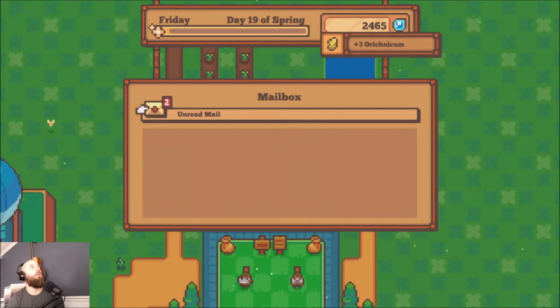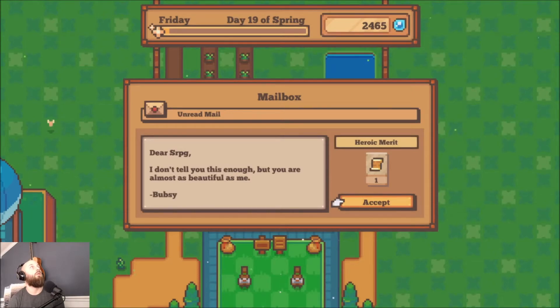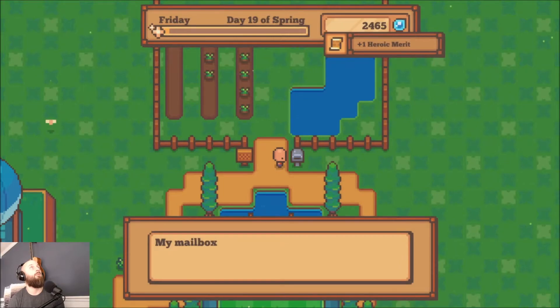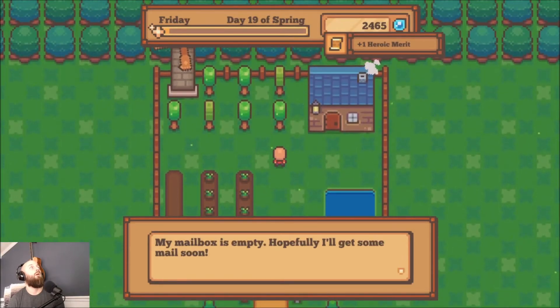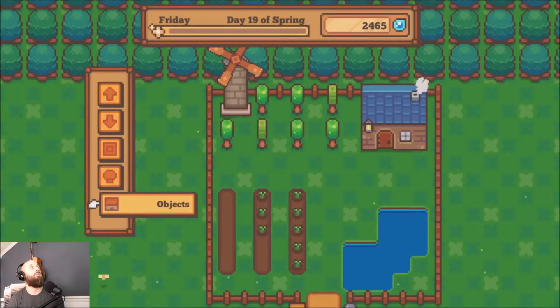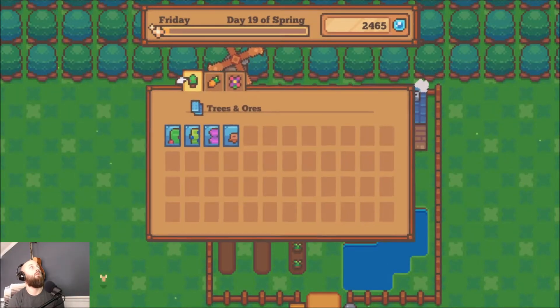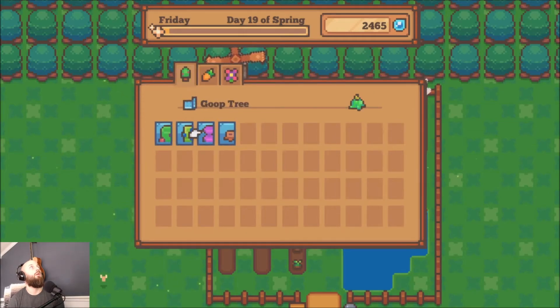Level 15 mining! Level 10 cooking! Goop tree — Bubsy tells the goop tree: 'Don't tell you this enough but you are almost as beautiful as me.' I think Bubsy is my biggest fan, by far.